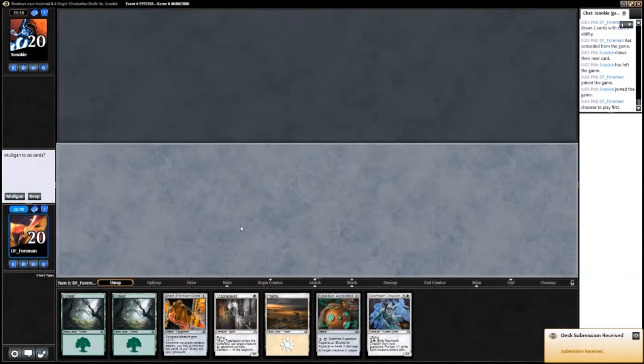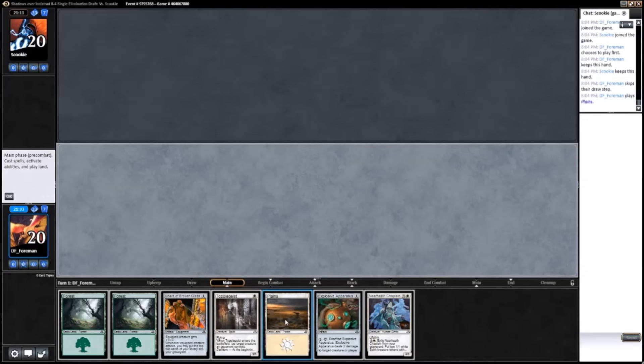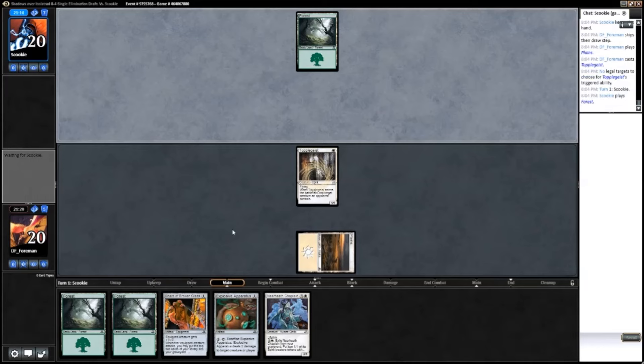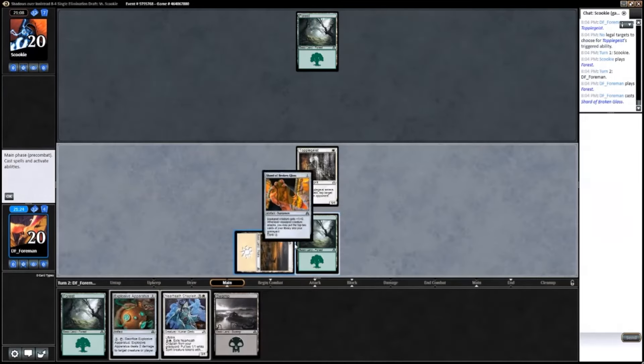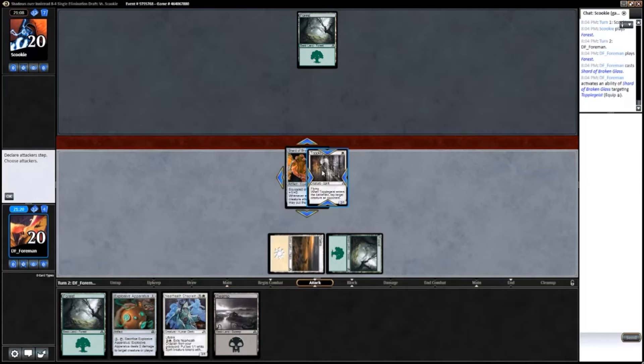Yes, I would love to play first. This isn't bad. I think I'll drop the Topplegeist on turn one, then go Shard of Broken Glass on turn two, and try to get my Delirium turned on ASAP. If I can get this turned on quickly, I can just start tapping down stuff.